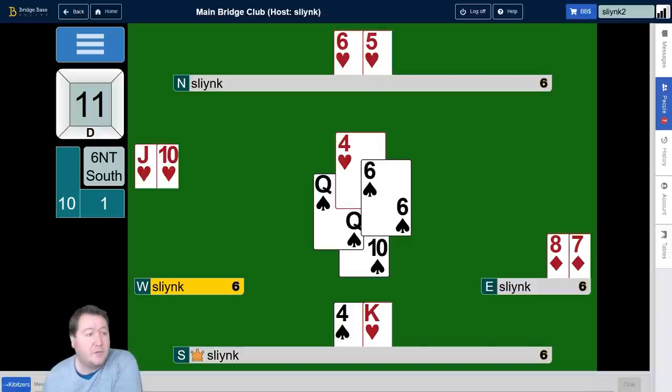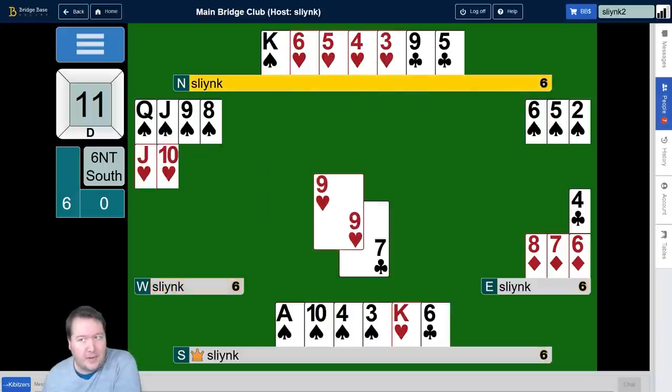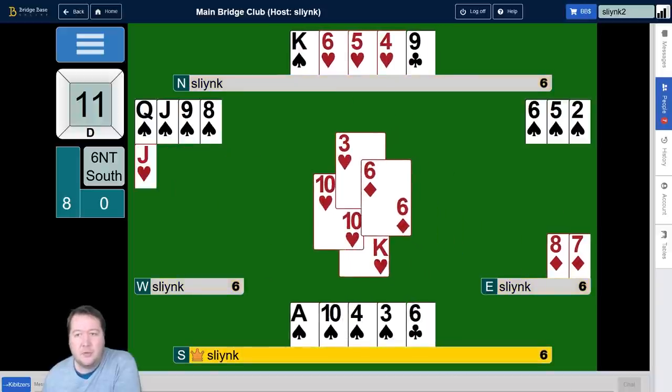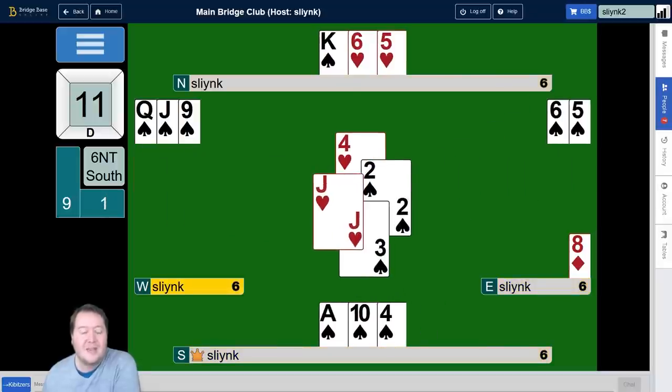So let's go back: what if they don't throw a spade? What if they throw a heart? If they throw a heart, we do the opposite. We keep the five and use the nine as an entry. We untangle the king of hearts and they have to throw that away. Then we go over to our nine of clubs, give them a heart trick, and we're not going to get our ace of spades — but we've set up all those hearts. Those long hearts are good and the dummy is good there. So this is an entry-shifting squeeze, and it's also called a crisscross squeeze, where we've blocked both spades and hearts but we're making them decide which suit they're going to unguard, then we use the entry there to get back.